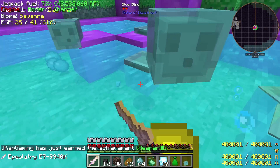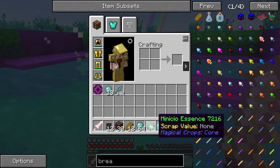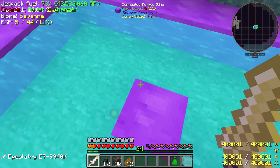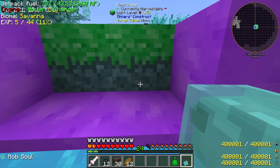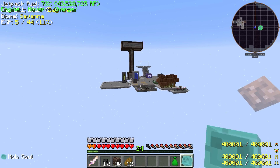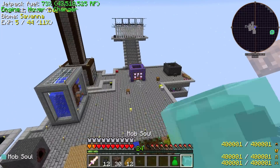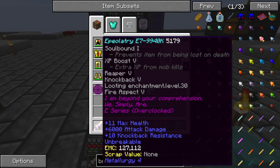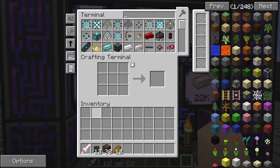Oh my god. I earned the achievement Reaper. Goodness gracious. Ectoplasm. Alright. And what is this? How did I even get that? Let's head home real quickly. Let's dump our inventory of this greatly large amount of stuff that we just got from just destroying that. Does this have max health? Looting level 30. Oh yeah. I like that.